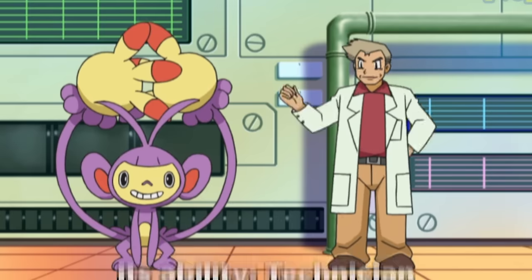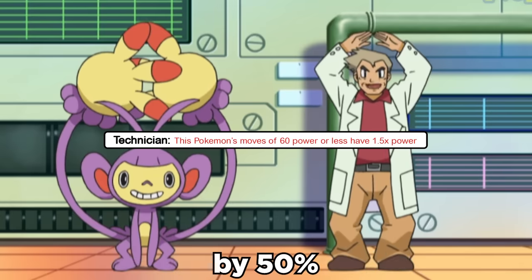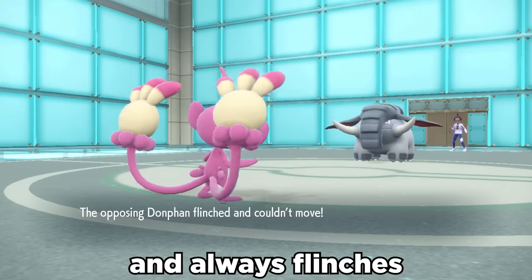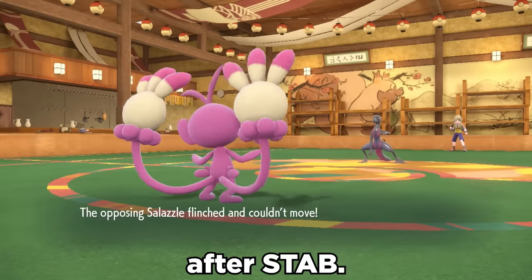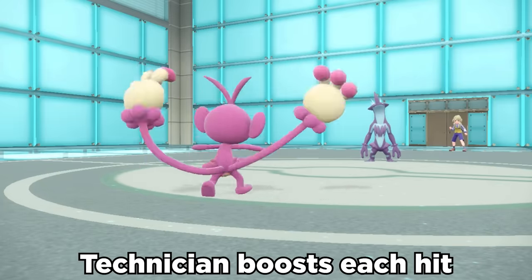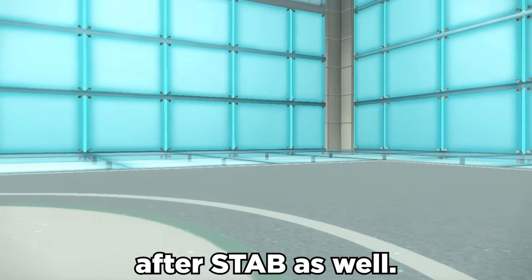What makes it extremely useful is its ability Technician, which boosts any move that is 60 power or less by 50%. This pairs super well with Fake Out, which both has priority and always flinches the opponent. Normally 40 power, Technician boosts this to 60, and then it becomes a 90 power move after STAB. Also, since Double Hit is a 35 power move that hits twice, Technician boosts each hit, making it essentially around 150 power after STAB as well.